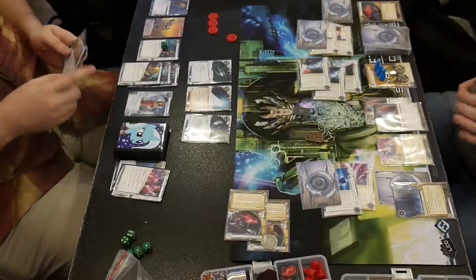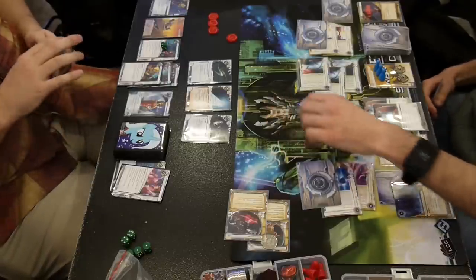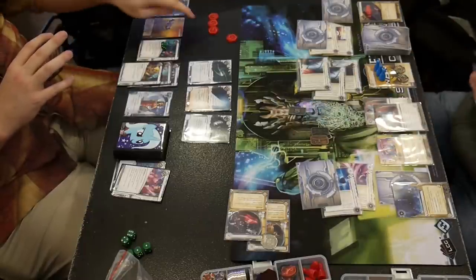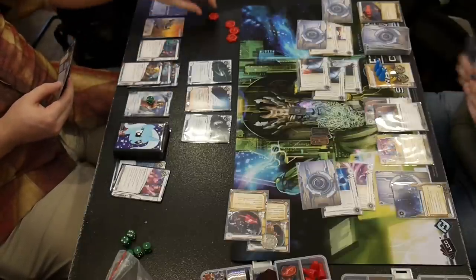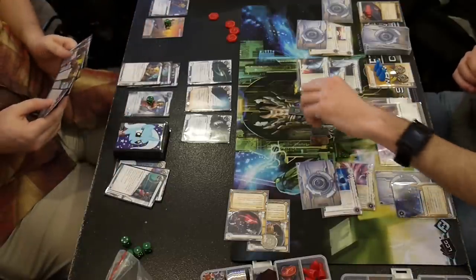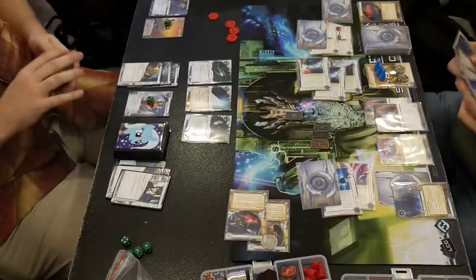I ask him if he wants to lose Source or Fall Guy. He says he'll lose the Source and not the Fall Guy — which is interesting. Maybe he's got another Source in hand, or maybe he's thinking about scoring right now and can't afford to pay the 3 to steal the agenda. Then I use my final click to play Closed Accounts, taking away the 6 credits he got from his Account Siphon. He empties his Armitage, fills Katie, trying to get his money back.